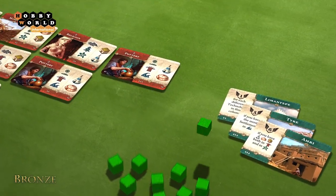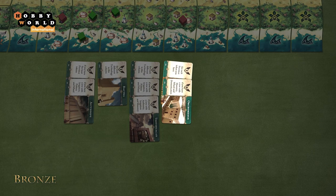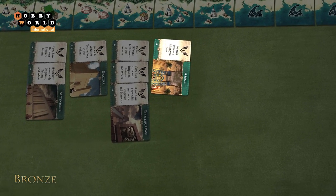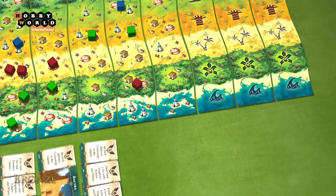If the player sets up a settlement on a land tile where they have no settlements yet but other players do, they take one of the open city cards next to that land tile and place it face up in front of them. A player may gain only one city per land tile, and any city cards not picked up are discarded.